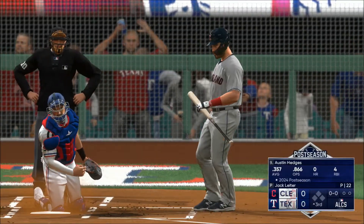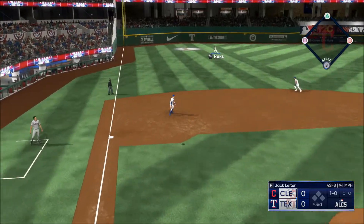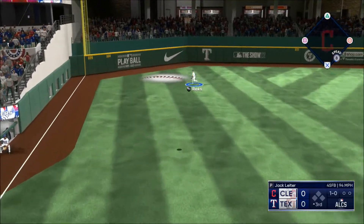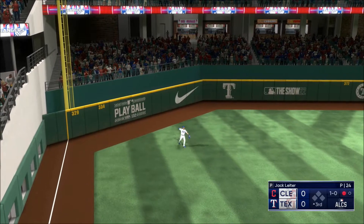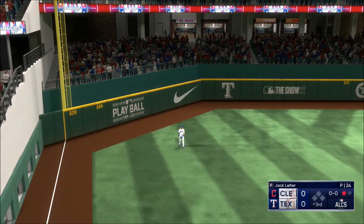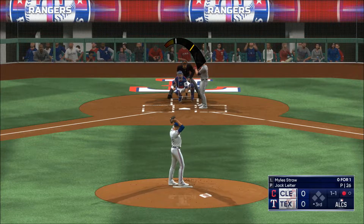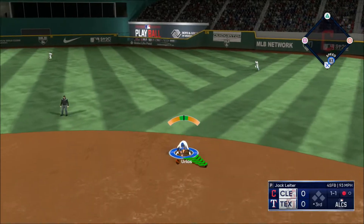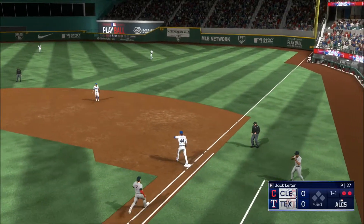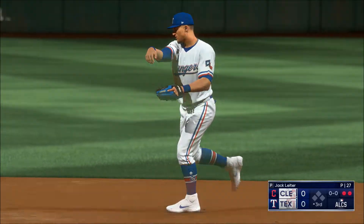Welcome back. Here we go, top of the third. The pitch. In the air to left field. Rex on the move towards foul ground, drops into the glove. One up, one down. Mile strong, low score. Ripped on the ground to second, in plenty of time to first. First two batters retired here in the top of the third.